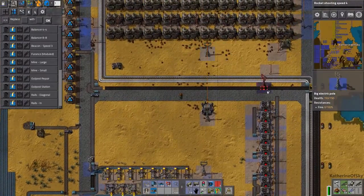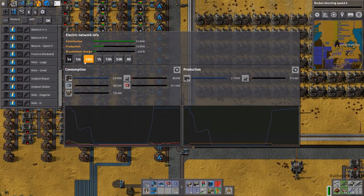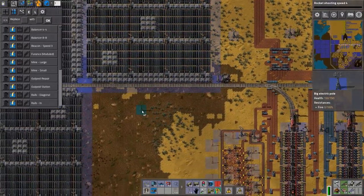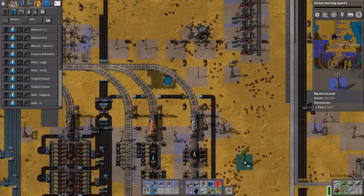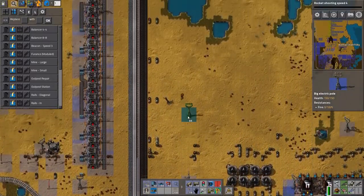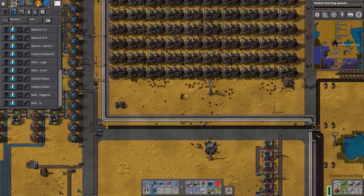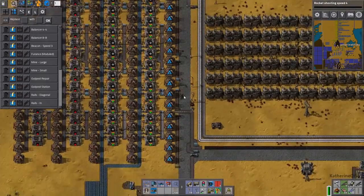I thought I had all of this stuff interconnected, but I guess not. We still have no solar panels — what the heck? This is very, very, very weird. I'm going to connect these guys and make sure they are all interconnected. This is the problem — we have none here that are connected. Boom. Are you connected? We now have connections. Good, so that's what we're going for.